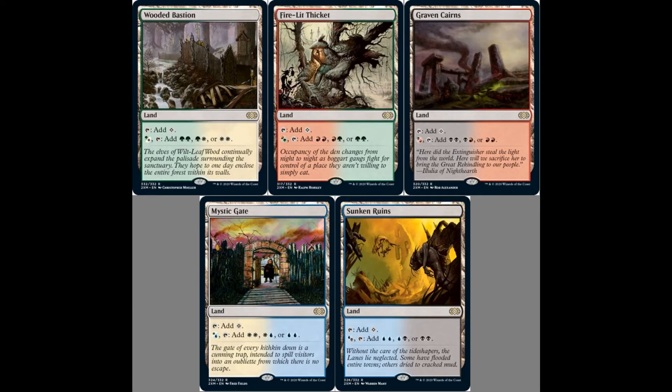Those are the five filter lands — the cycle lands for Double Masters. As I mentioned, everyone was expecting fetch lands in this set, but I think there's a very specific reason why fetch lands are not included. Even though we're getting booster boxes at around $250 to $300 and VIP editions at $100 plus, I was really expecting fetch lands given how expensive those packs are. I believe fetch lands are so valuable that Wizards of the Coast wants to use them for future special products.